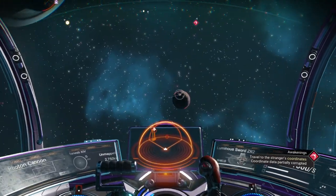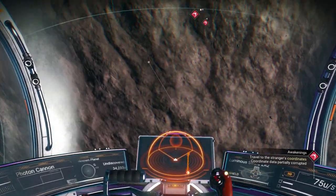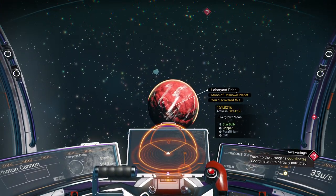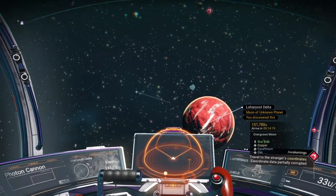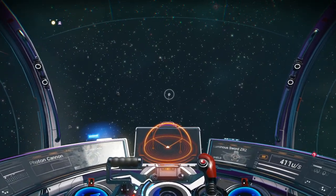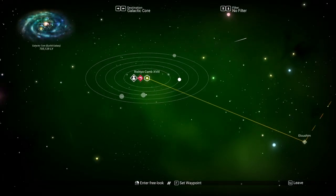That one is the one we started on, where we have a portal, so we'll know where it is and be able to come back at some point. I don't think there are any other planets here. Oh, there's one more — Starbulk. Nope, we're not getting what we need. So let's head out. I think it's time to warp and get out of this system.